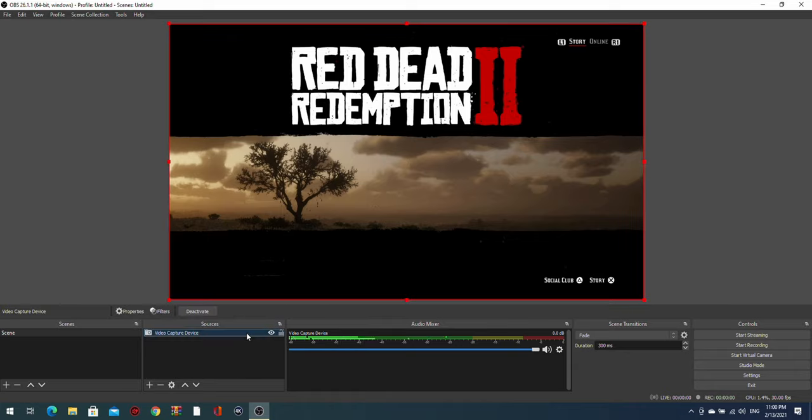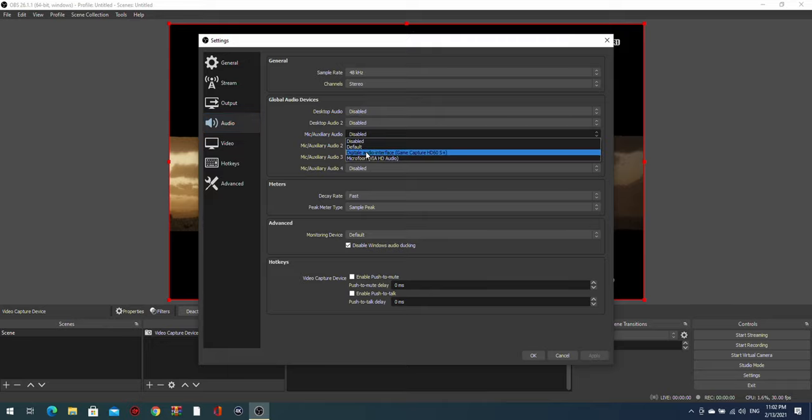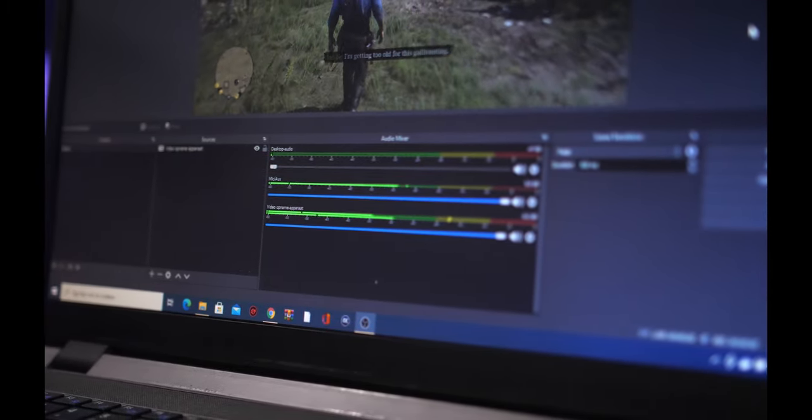The audio comes from the video capture device in our sources. Sometimes when you add a source it will come with an audio source, just like the video capture device. If you don't see any audio sources in the mixer after adding your capture card, go to Settings, Audio, and add your capture card device as one of the mic aux sources. When your console is running anything that produces sound, you will see the video capture device in the mixer displaying sound levels — that means console audio is being imported into OBS and going to your stream. To hear that audio yourself, go to Advanced Audio Properties and change the monitor mode of the capture card audio source to Monitor and Output. This lets you monitor the audio, so your game sound goes to both yourself and the stream.